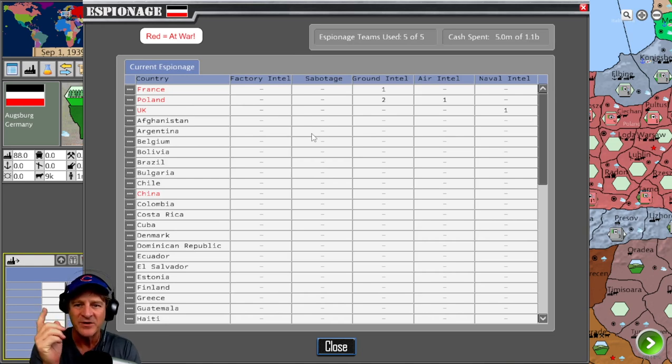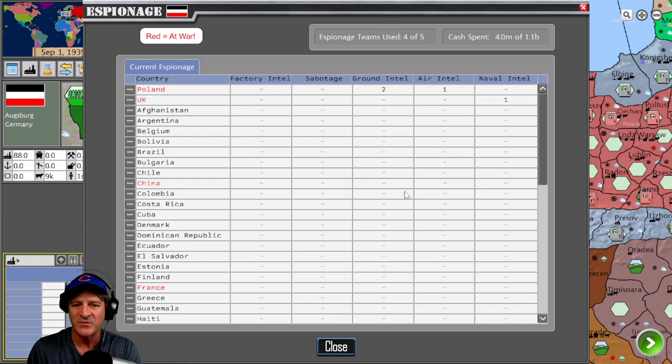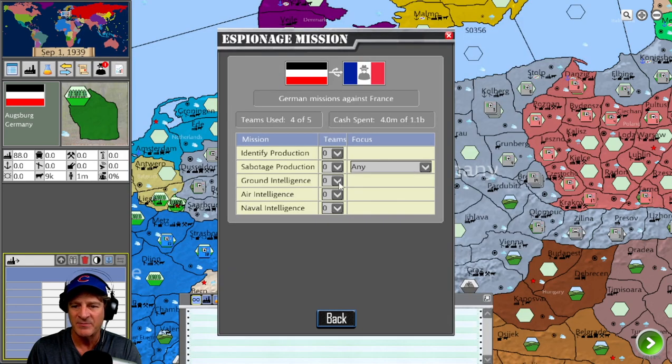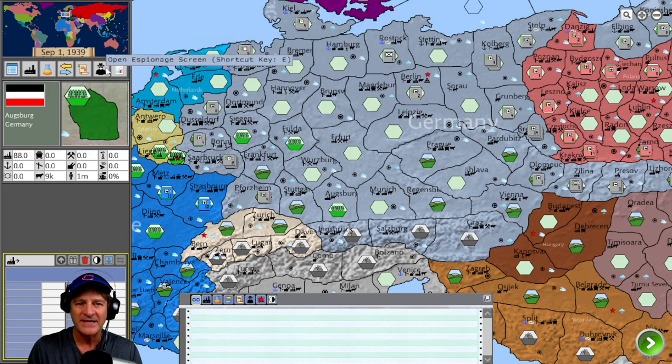The espionage screen is really elegant. We have five points of espionage. Right now we're using one on ground intelligence against France, and two factors on ground intelligence against Poland since we're at war. We also have naval intelligence on the United Kingdom and ground intelligence on France. You can adjust these by clicking — for example, reducing France ground intelligence frees a point for reallocation. We'll put it back since we'd probably go into France next.